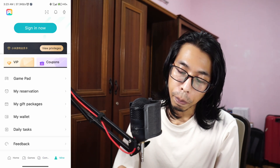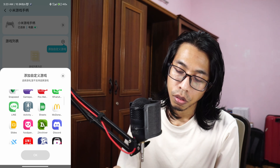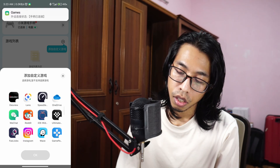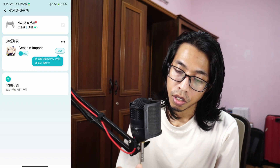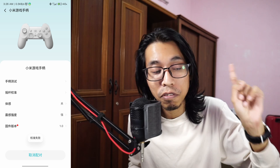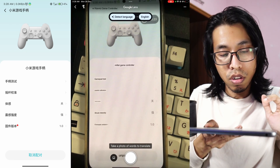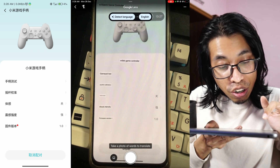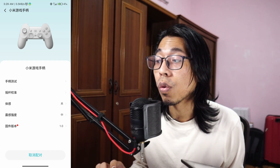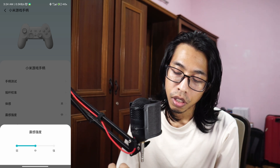In the app's last page, there are a lot of games listed. You can add whatever games you want — I added Genshin. The issue is I don't know Chinese, so I had to use Google Translate. There were options like gamepad test, joystick calibration, and something called 'body sensation' — which turned out to be gyro calibration — and vibration controls.